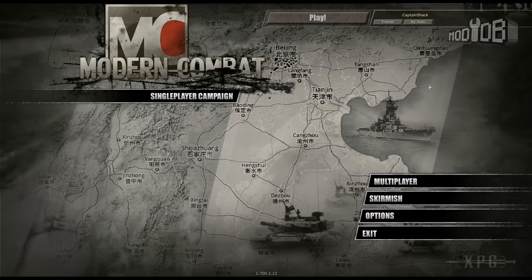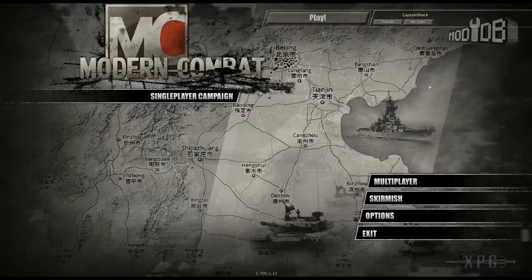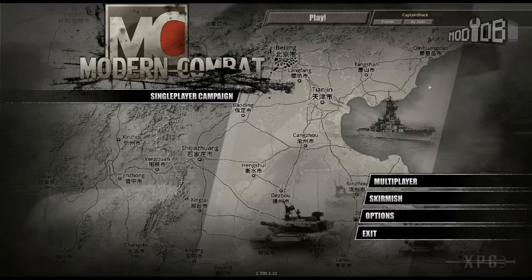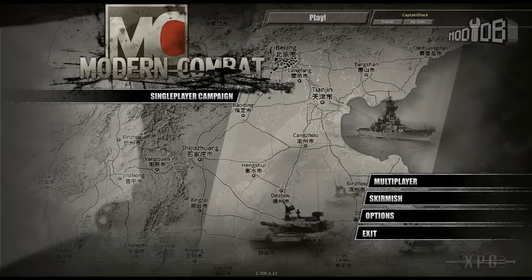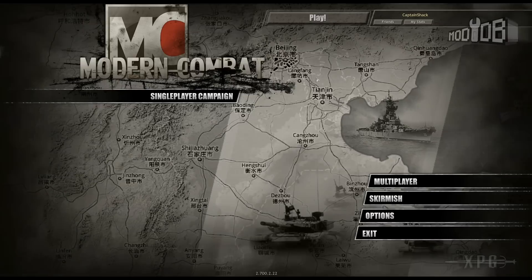Hello ladies and gentlemen, welcome to another episode of Mod Library, my every-Wednesday series where I spotlight new and awesome mods. This one is over on my database - it's for the original Company of Heroes, which is probably one of the best real-time strategy games ever made. This mod is called Modern Combat, and like the name suggests, it takes Company of Heroes - set in World War Two - and ups it to the modern era, with US Marines fighting Chinese forces.